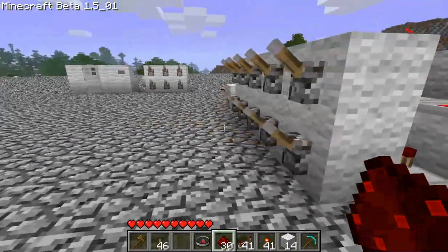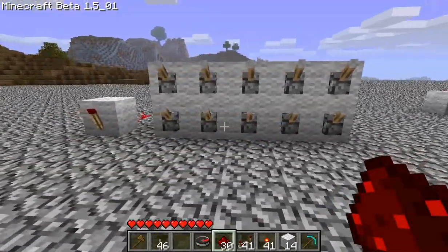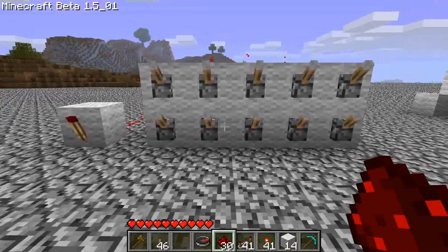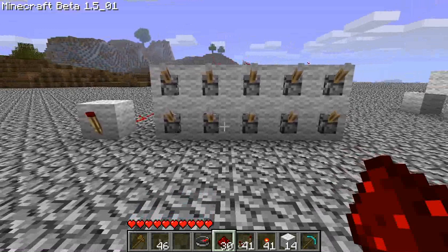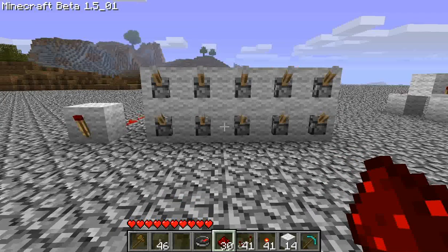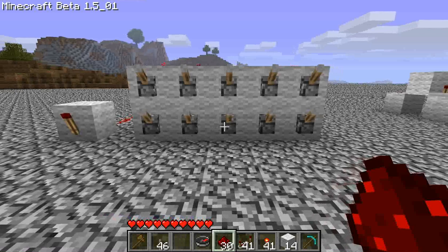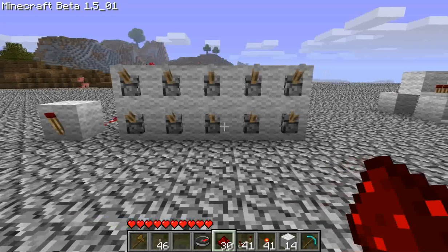Over here I've created a five-column version. Since there are ten levers in total, the number of possible combinations is 1,024, only one of which will actually work. Every column you add increases the amount of possible combinations exponentially. Adding one column gives it 4,096 possible combinations, and adding two columns gives it 16,384 possible combinations.